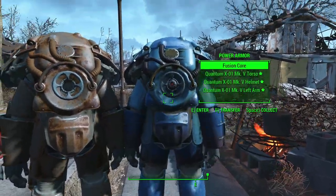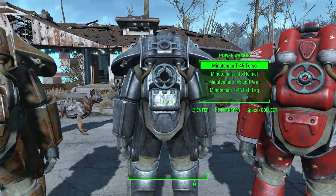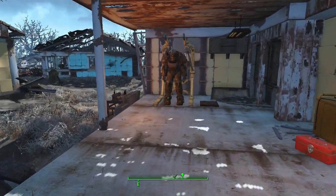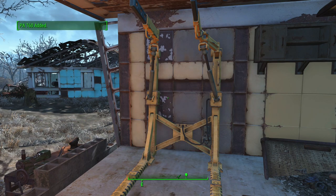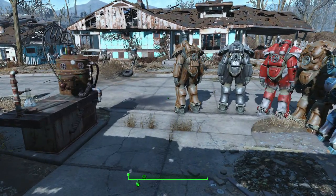If you remember, I still have that suit over at the power armor station which has the recall timer running. A 30-second warning just popped up. I can come over and manually collect it, which will stop the timer and give me back the associated inventory chassis item — noted by our custom T60 name.